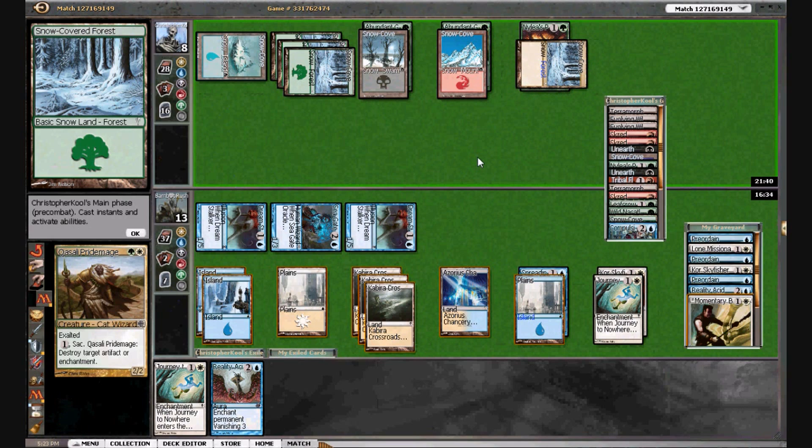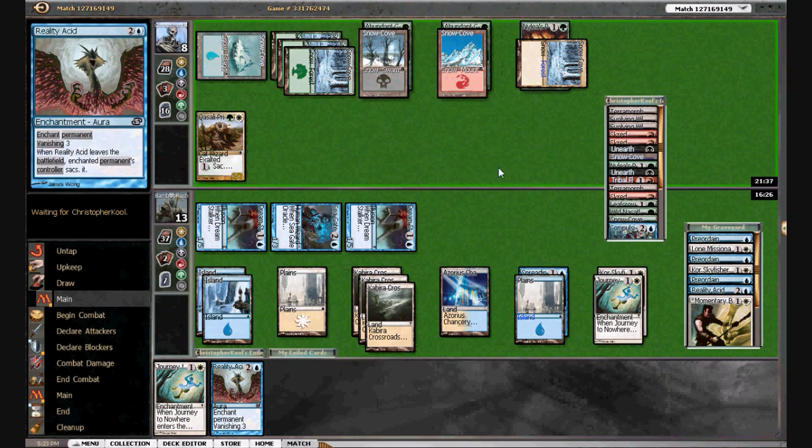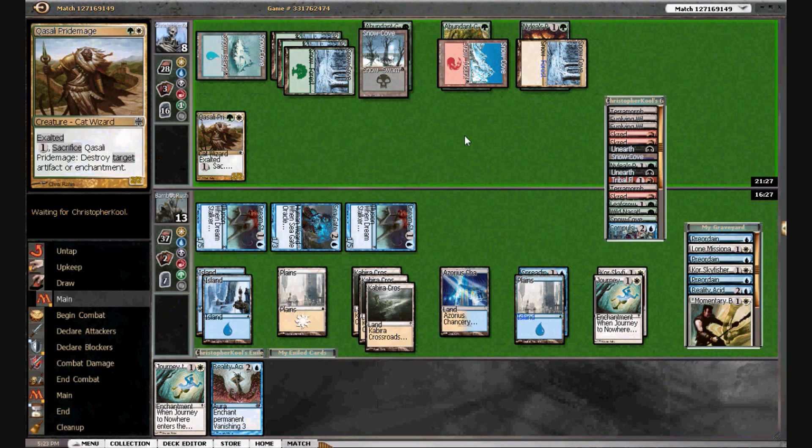There's a Kasali Pride Mage — and this can get rid of the Journey to Nowhere, which I can then bounce with Momentary Blink. This is so disgusting. Here comes Abundant Growth. But we can't Reality Acid the Pride Mage.